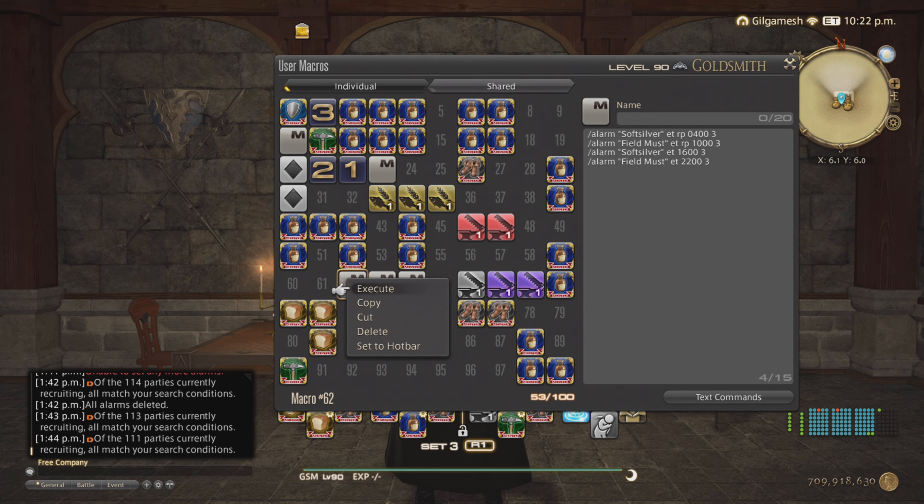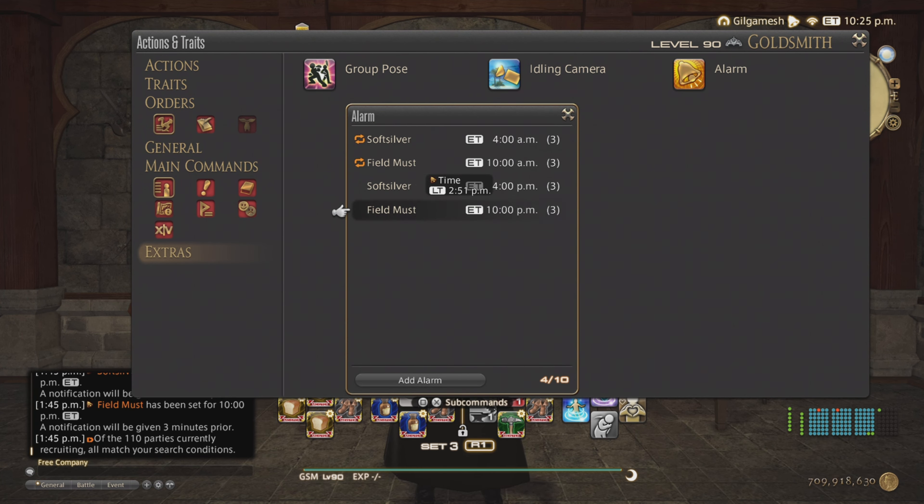After that, hit Execute and it will pop up in your chat log. Then go to Actions and Traits, Extras, then Alarms, and it shows you right there. If it doesn't have that little orange icon, that means you did not set it for a repeat.